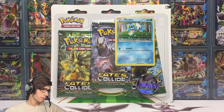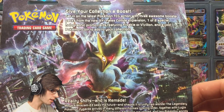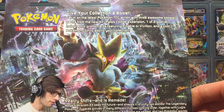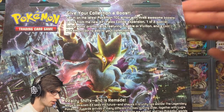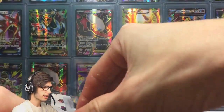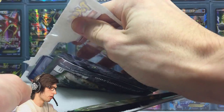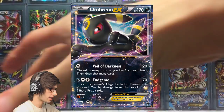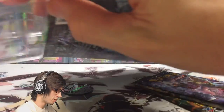Let's get straight into this product. The back says: give your collection a boost — get in on the latest Pokemon TCG action with three awesome booster packs from the new XY Fates Collide expansion, one of two special holographic promo cards featuring Froakie or Vivion, and a cool Pokemon coin. The point system today: one point for a reverse rare, two for a holo, three for an EX or a Break, four for a full art, and five for a secret rare.